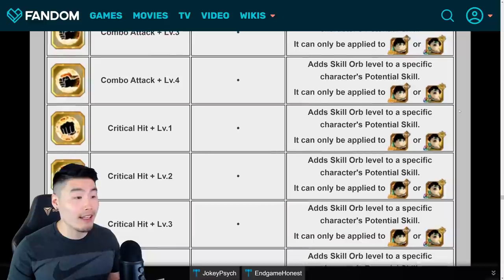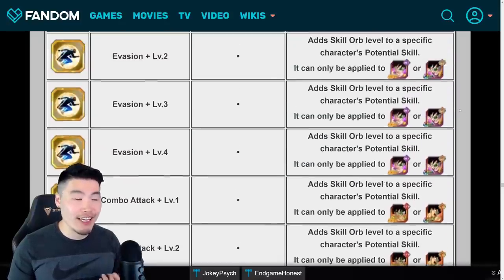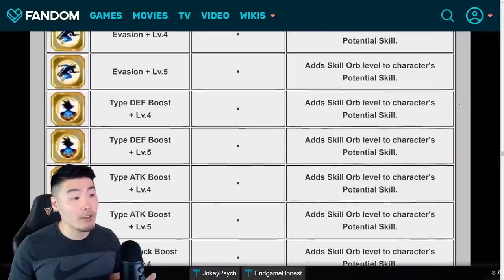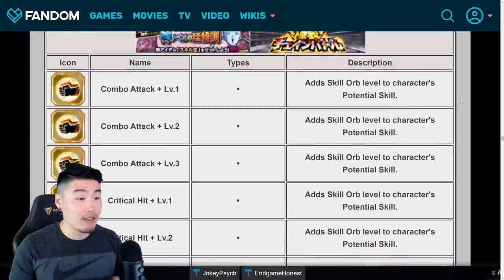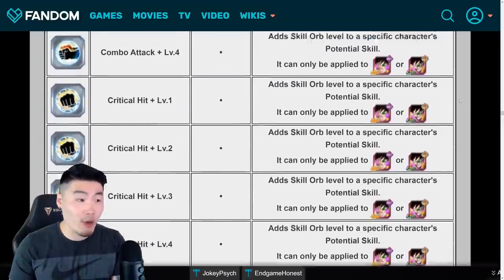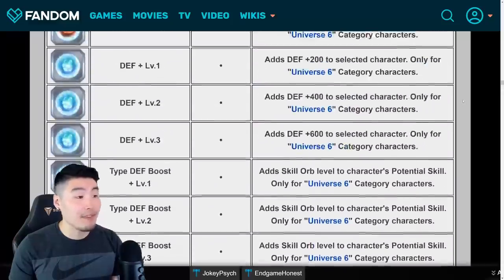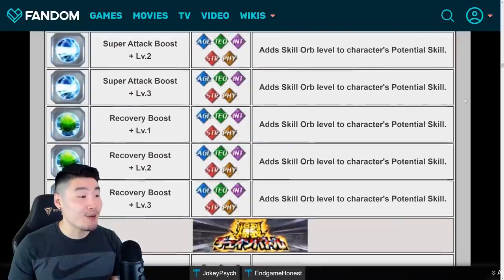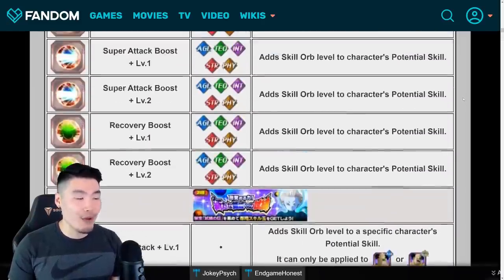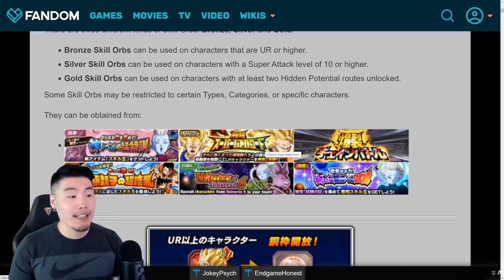That's essentially everything you guys need to know, at least to get started with this new skill orbs slash equipment system. It is definitely a big change that is coming to the game, and I just wanted to really make sure that you guys knew what to do once skill orbs actually came into play. So hopefully we accomplished that. And if there was anything in this video that was confusing to you that you have questions about, feel free to leave it in the comments down below, and I'll try my best to either answer them or hopefully some other people who are knowledgeable about this stuff can also help out. But that is today's video going over the brand new skill orb equipment system that is technically already on global — we just don't have any way of getting the skill orbs until the anniversary begins. And over time we'll get other ways to get more skill orbs and different skill orbs from different categories. The possibilities are really endless.